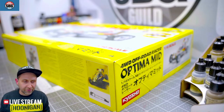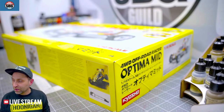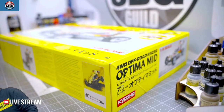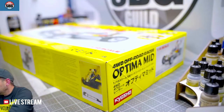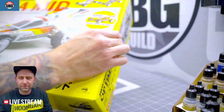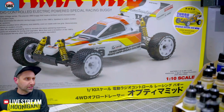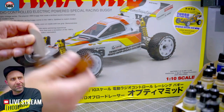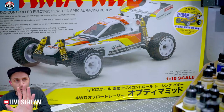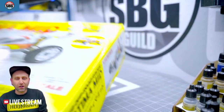We're going to do Kyosho stuff first. This is the Optima Mid. If you are not familiar with this, you should be — this is one of the most iconic racing buggies of all time. There's some really nice stuff on the box here. This is essentially a re-re. It's belt driven, four wheel drive.